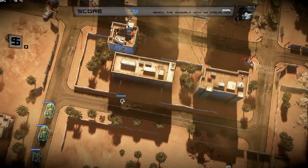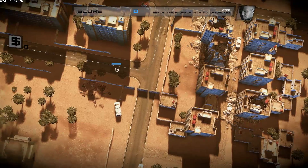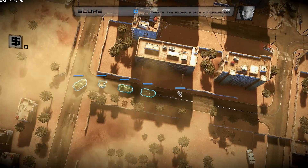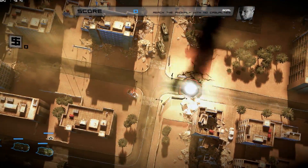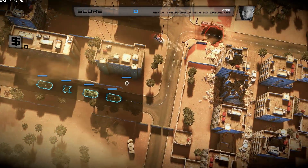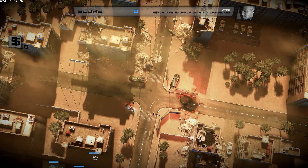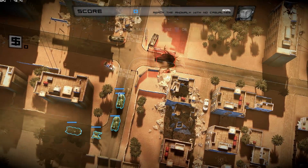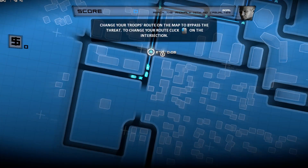This is Air Force 7. Got a visual on an unidentified object inbound. Hear that? Something's coming. Damn it — go weapons hot, you are clear to engage. That dome's firing some kind of lightning bolts. Take evasive action — that lightning's gonna fry us. Bravo team, get the hell out of the way now. You're clear, move out. Use tactical view to change your route or you'll walk right into those lightning bolts. Look alive, people.